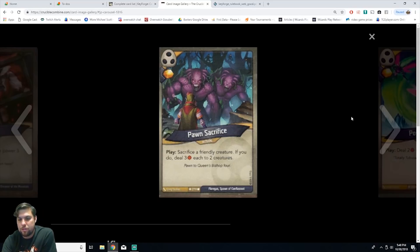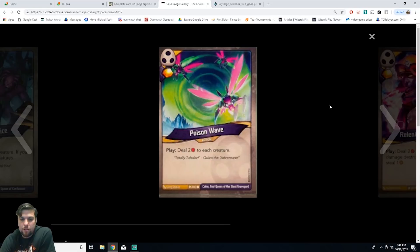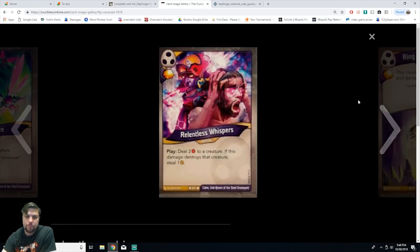Next is Poison Wave, an action card. On play, deal two damage to each creature. Common, and you gain amber. This does include your own creatures, but it's awesome for board cleanup, especially those low ones. If you're playing against another Shadows player with little one and two drops that are still stealing your amber, this card comes in clutch. Gain amber from it too, so it's not a waste. I like Poison Wave a lot.